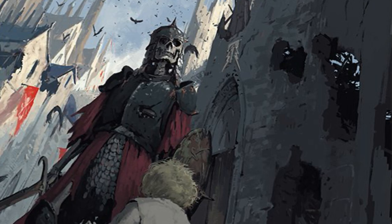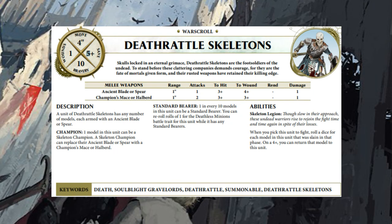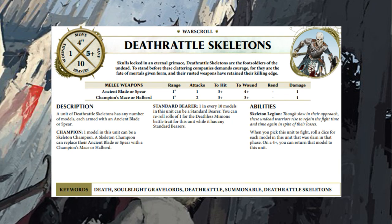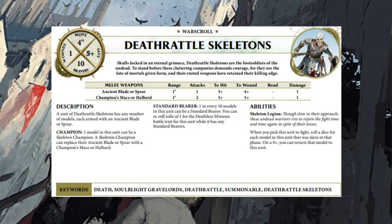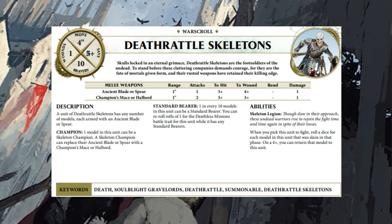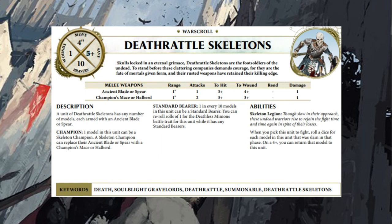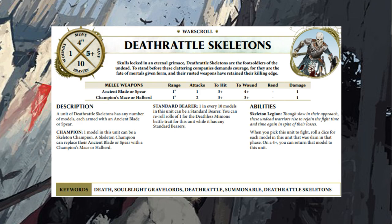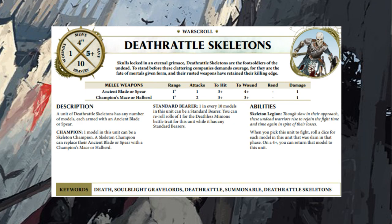On their war scroll: four inch movement, five plus save, Bravery 10, and one wound. The five plus save is actually quite good — it used to be a six plus, but their shield gave plus one to save if the enemy didn't have any rend. So you either had a five up save or no save at all. A flat five up save is a lot better than a conditional one, so that's a good change.